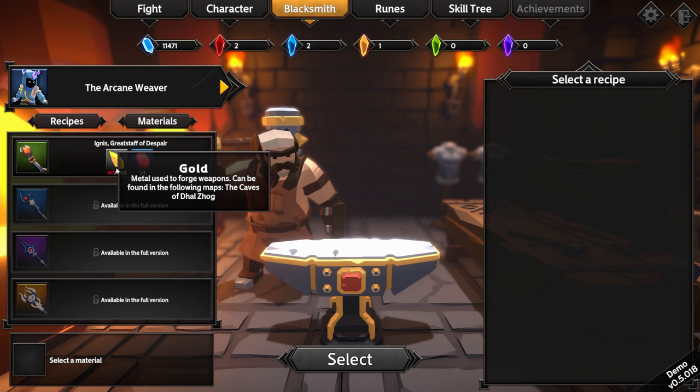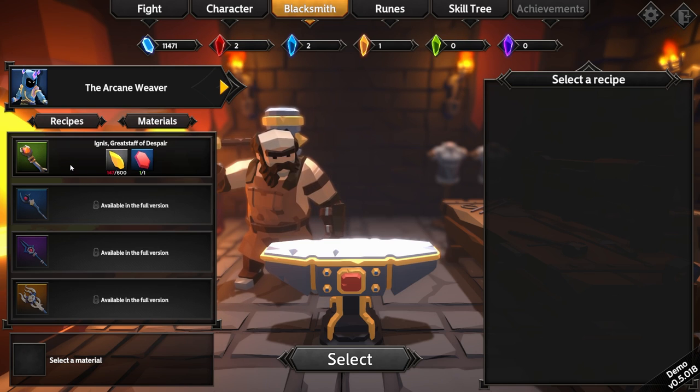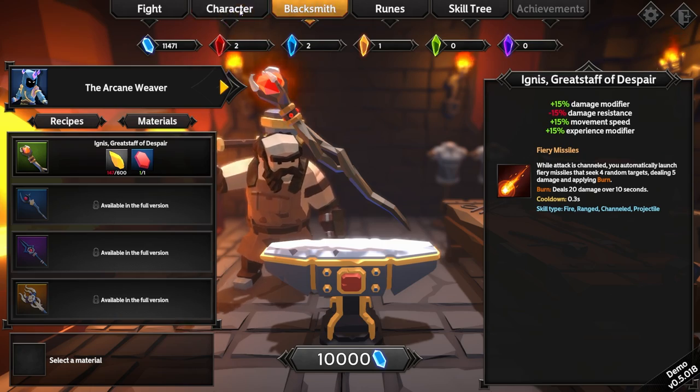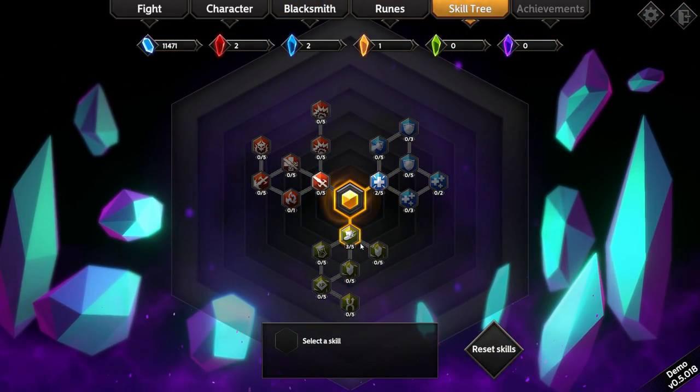We could buy a new character — oh gosh, I need 600 for this. I mean, it's gonna be worth it. Dealing five damage and applying burn — does burn stack? I have no idea, because this might not actually be as good as I think it is. But it is what it is. So let's go back to the skill tree.